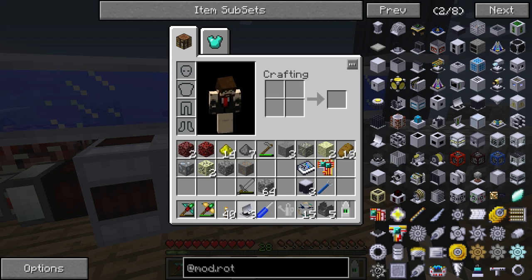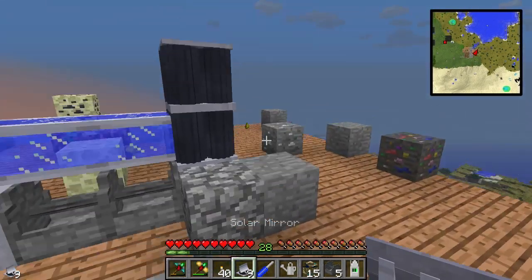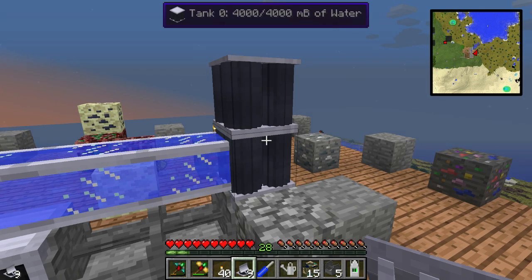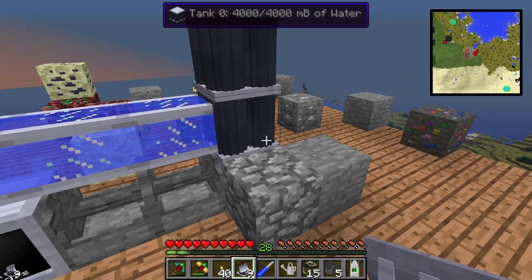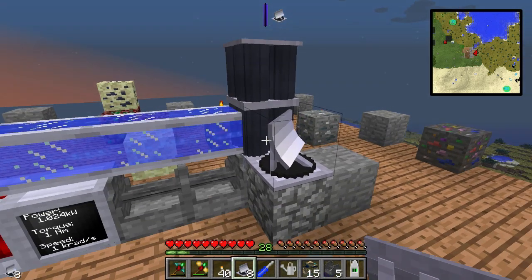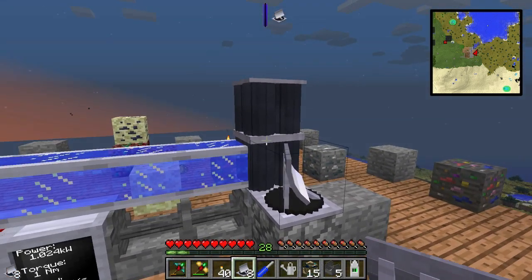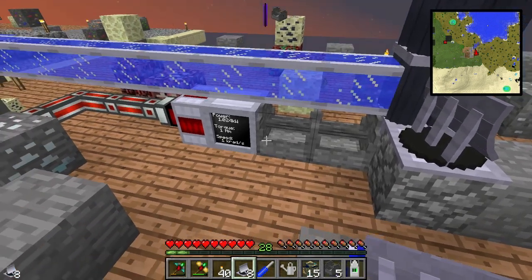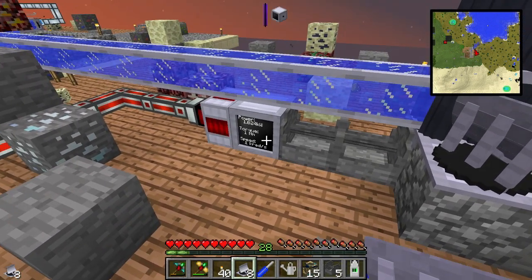Now we want to put the solar mirrors. They have to be touching the base of the solar tower — so place one there. As you can see, if placed in the right spot it should start rotating towards the tower. We're already getting 1000 kilowatts — one newton meter at 1000 radians.